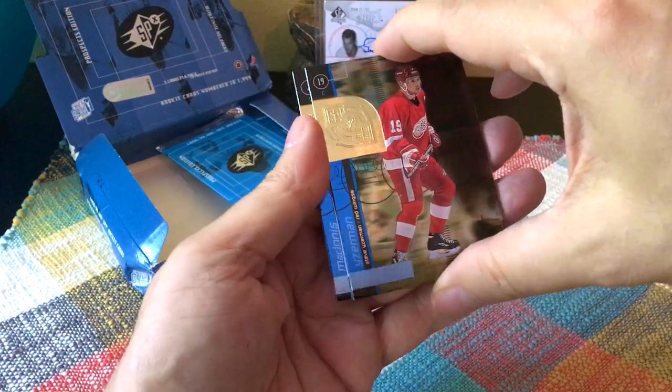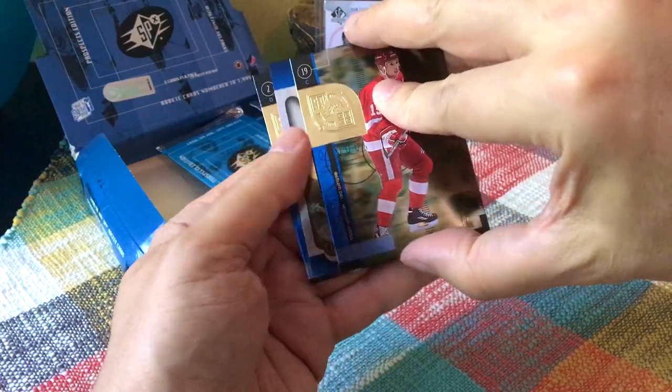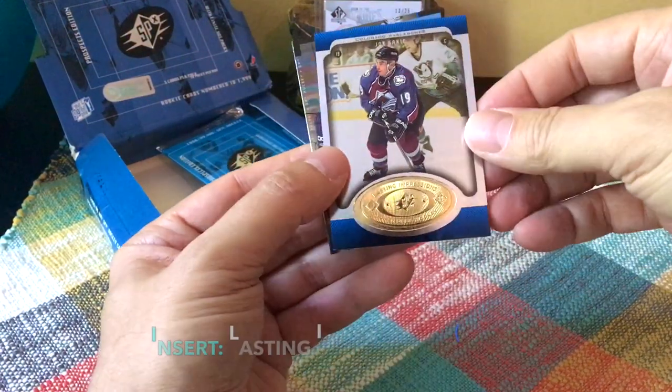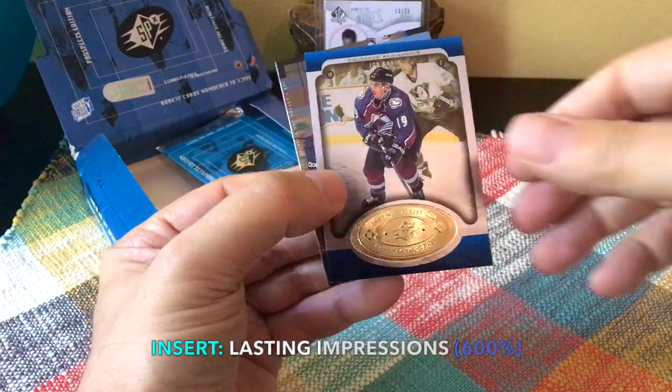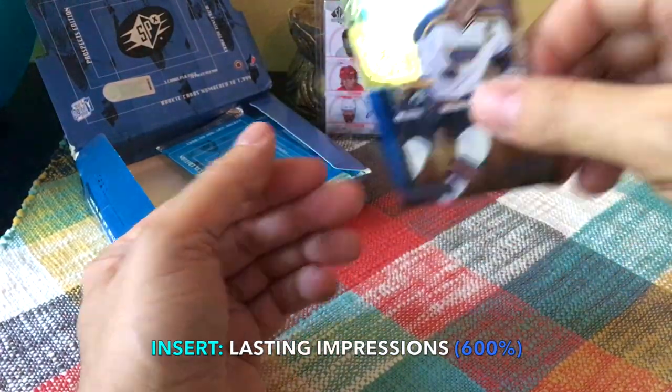We would be looking for one-of-ones if that's possible, or a numbered-to-200. Okay, we have another insert — there's Stevie Y, and another Lasting Impressions: Joe Sakic as well as an Al MacInnis.